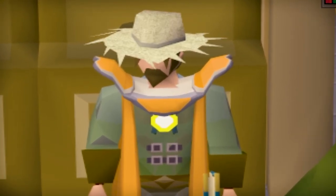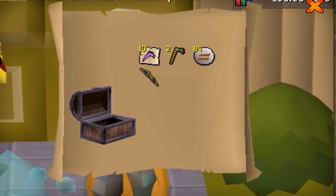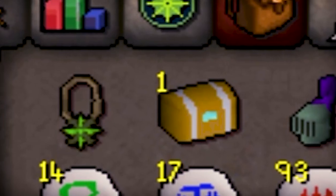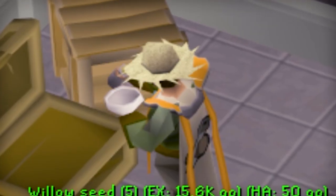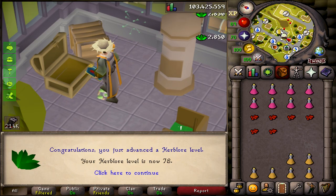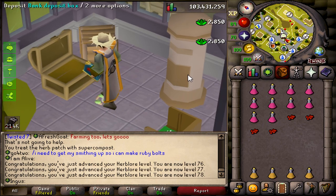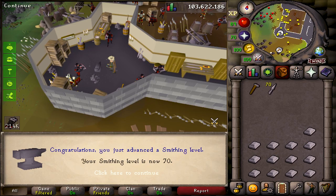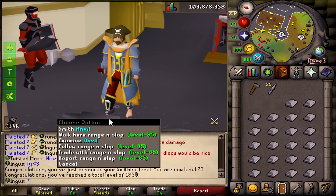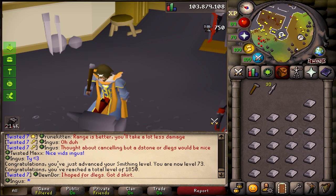I'm gonna end this video off with 9 medium caskets — let's go. Last one, Pickles. You thought I was gonna end the video, didn't you? 76 herblore coming in — I have literally made every potion in my bank — and there is 78 herblore, that is the requirement to do Chambers of Xeric solo. Hell yeah! There's a big one — 70 smithing. 73 smithing means adamantite bolts, and we can add some diamond and ruby bolts and enchant them. That's gonna be our best ammo for raids.